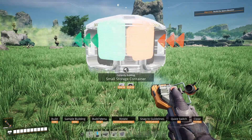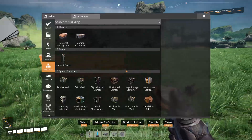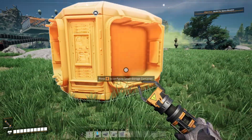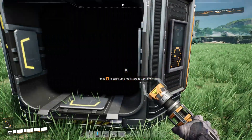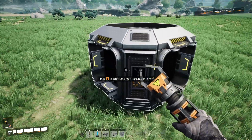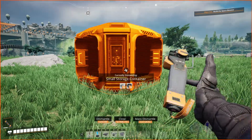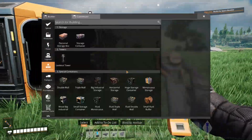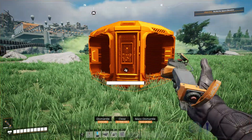You've also got the small storage container which looks like a splitter — I can actually build this one. It's a little small storage container with two inputs and two outputs. It looks like one of the programmable splitters. Actually, is it a splitter or a merger? It is a splitter — a programmable splitter.